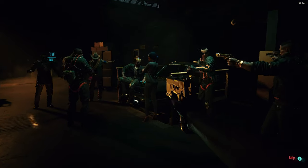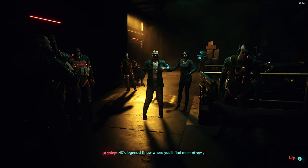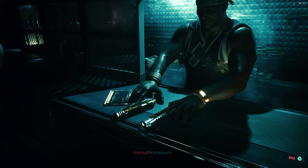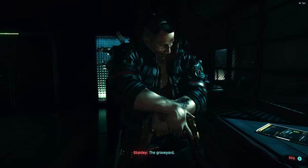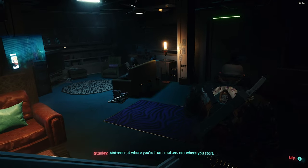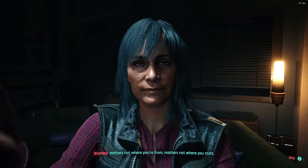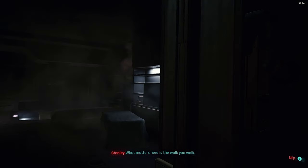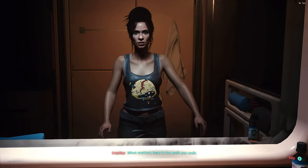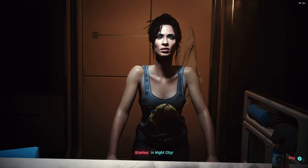I just wanted to jump in and play at release. So this time around I decided to put a little bit more thought and effort into creating a cool looking character. Originally I was just going to go with a real life person look-alike — I saw someone previously make a Mark Zuckerberg one and it looked pretty funny — but in the end I decided to go with Panam.